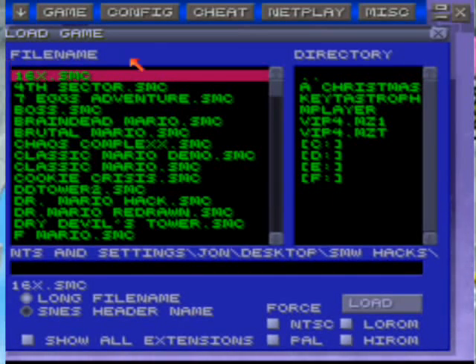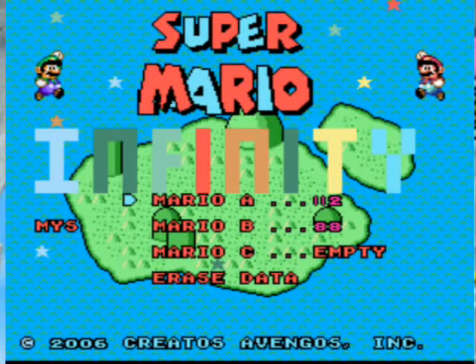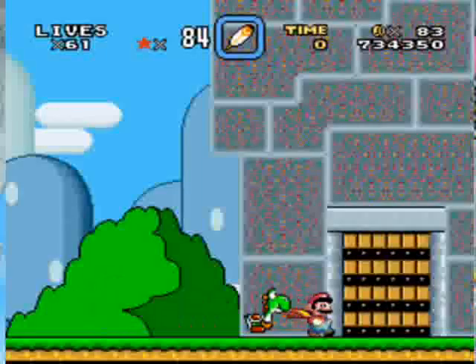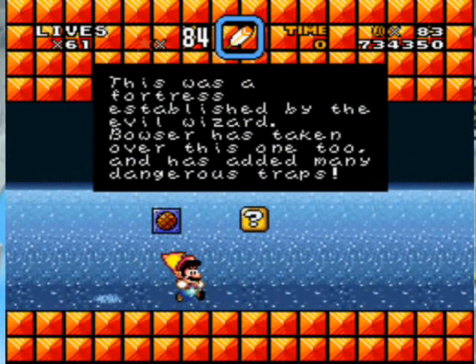Hello guys, welcome back to another episode of SMI 1, or Super Mario Infinity 1, Mystery of the Magic Wand. 88 exits, so we ain't done this hack. We left off at Glacier Secret Number 3, so I'm probably seeing a good 8-10 more episodes of this hack.